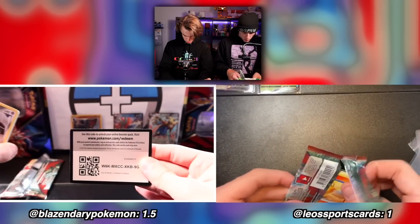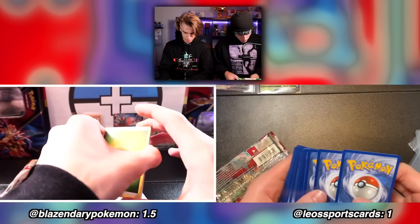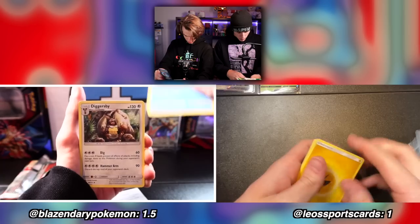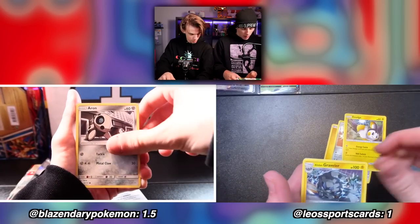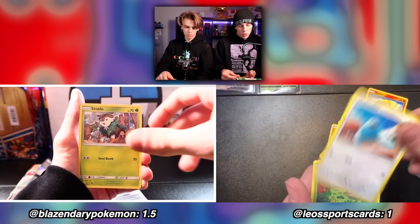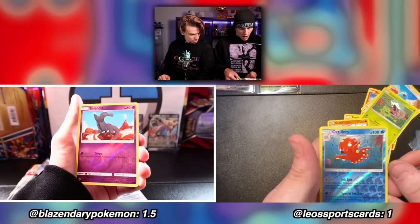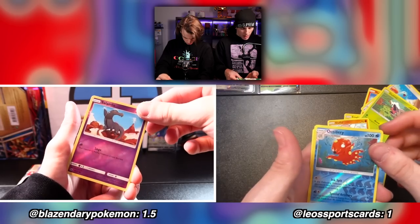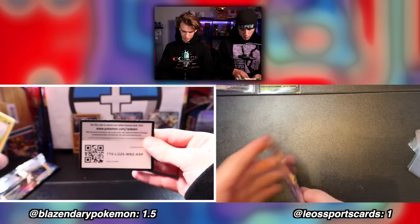Let's start with the Sun and Moon — Crimson Invasion. Code card: one two three four to the front. All right, ladies and gentlemen, let us begin: lightning energy, Diggersby, Araquanid, how come — Arcanine, Graveler, Geodude, Swinub, Weedle, Swablu, Skiddo, Shelmet, Starly, Stufful, Solagaleo, Octillery. You remember Octillery? And then camera up — not holo.